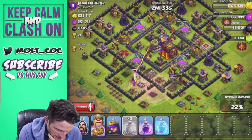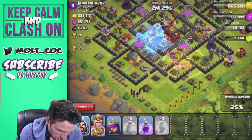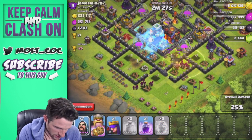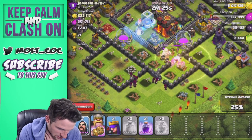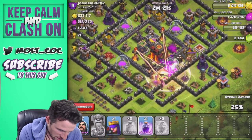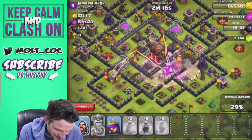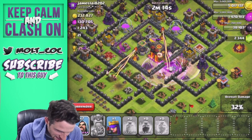Let's heal up all these guys and freeze this, and drop off a couple more wizards going up in there. What is our king doing? How's he doing on health — not too hot. We'll go ahead and use his ability right there, and let's drop off another rage spell right here to get these wizards up in here doing some work again.